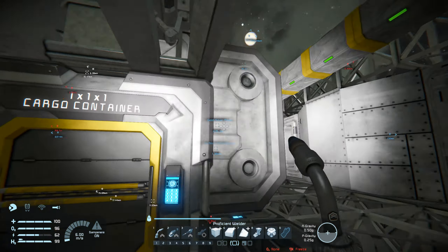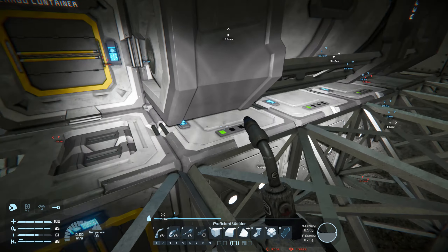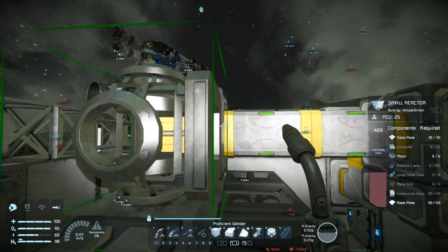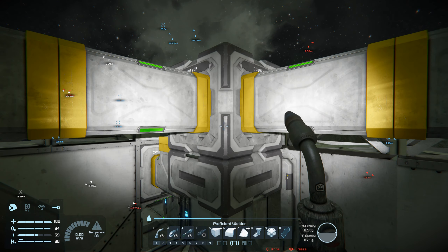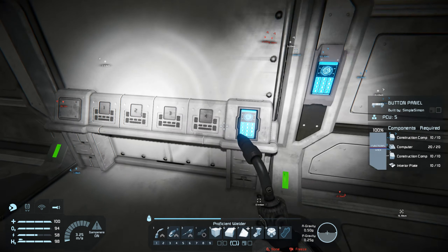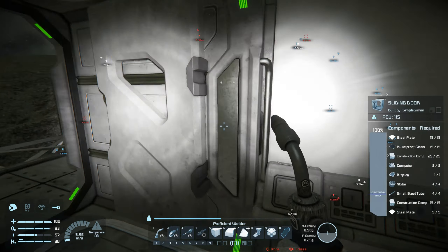Got a couple of containers at the end here. Up there I'm crafting the assembler — I need metal grids though, which I don't have, and I haven't got the cobalt to craft them. I'll install batteries down here — there's only three of them. Up there is going to be the reactor, and I might install a second one for extra power. Got piping going here. The vent here will pressurize this room. Over here is another airlock with buttons — I haven't configured them yet, but they will pressurize and depressurize this room. It's actually coming together nicely.